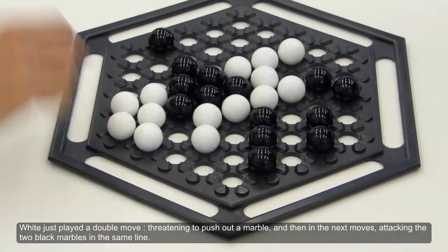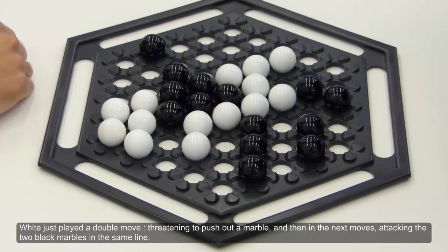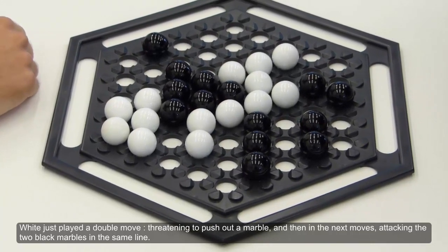White just played a double move threatening to push out a marble and then in the next moves attacking the two black marbles in the same line.